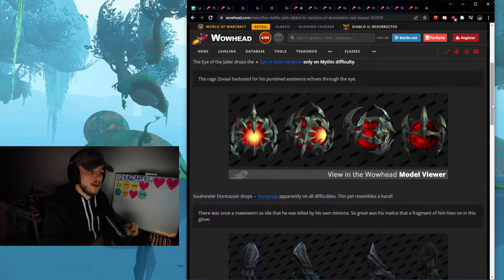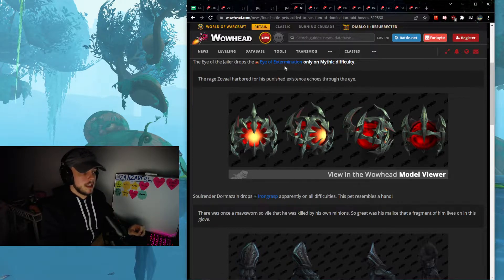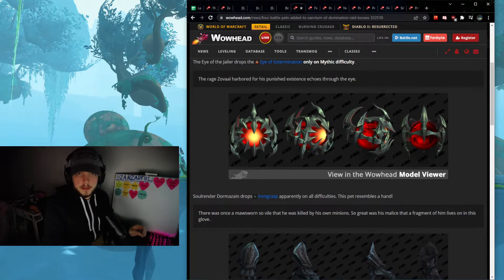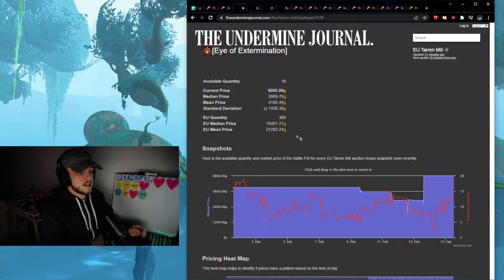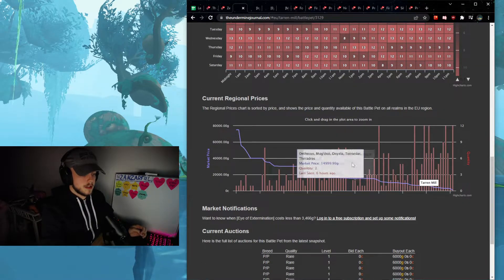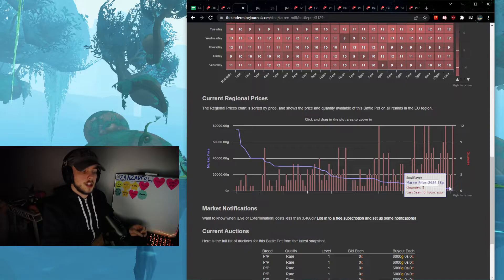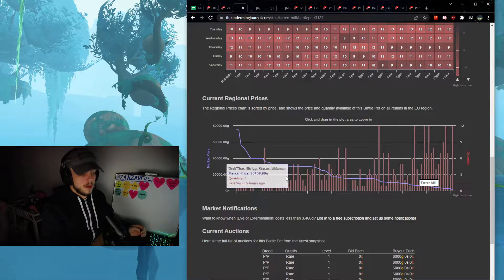There are four pets in there. The first one, Eye of Extermination, is a pet that drops only on Mythic Difficulty — pretty cool out of the ones here. As you can see on the Undermined Journal, the data is a little weird, but on a high populated realm these are probably going to be pretty cheap. So you can take these pets and drag them over to a lower populated realm to sell.